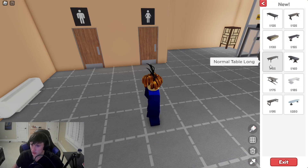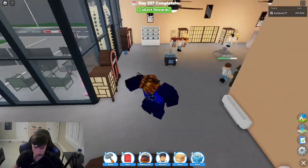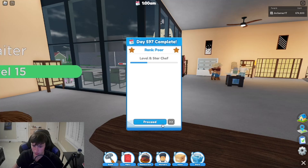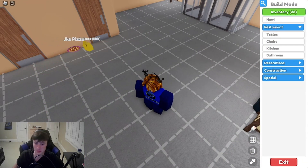Next one down the list is the normal long table. This one is just normal — it looks like a cheap table. If you don't have enough money to buy any of the other ones, that's what you would buy. It doesn't look bad at all though, it looks like a normal wooden table.